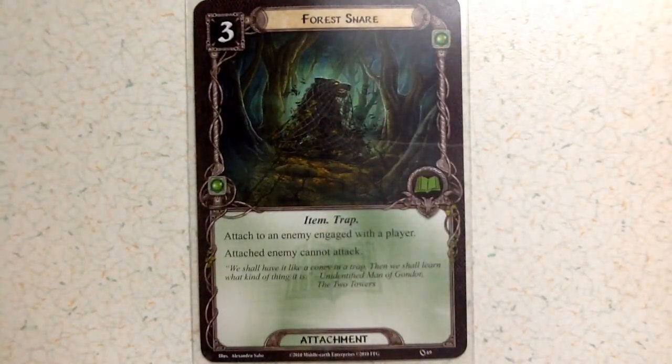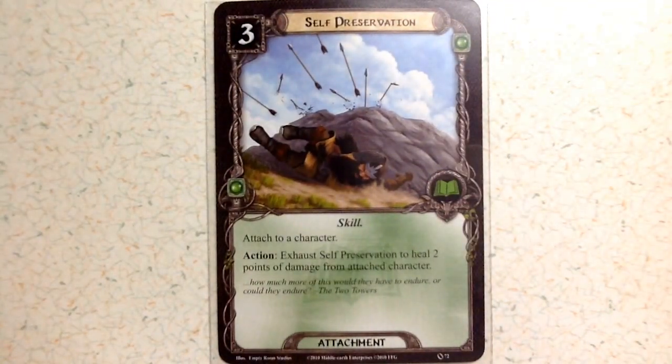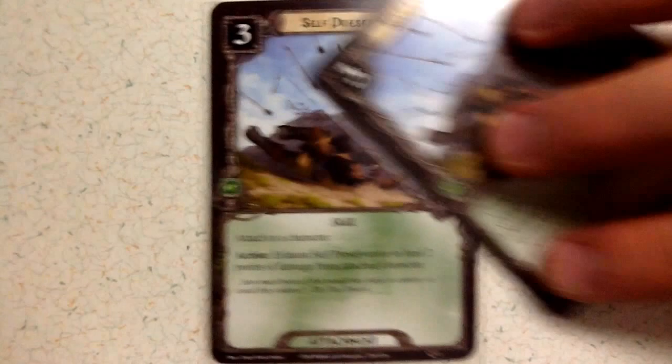Then you've got the Forest Snare at cost three — an item and a trap attached to an enemy engaged with a player. The attached enemy can no longer attack, effectively removing that enemy from play unless it has some other power or action causing problems. You get two Forest Snares with the base deck. Finally, Self Preservation at cost three is a skill attached to a character; its action is to exhaust to heal two points of damage from the attached character. You get two of those with the base set.